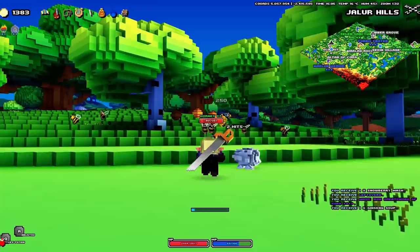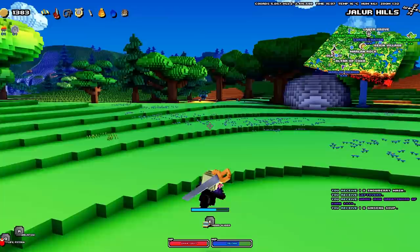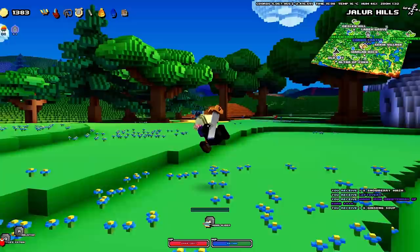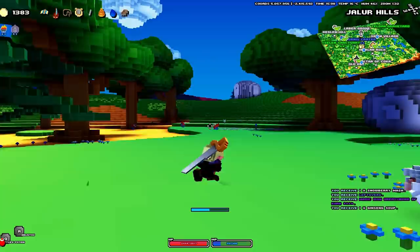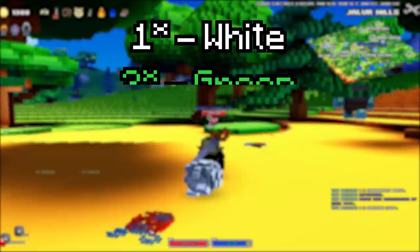The most common first experience players seem to be having — myself included — is that when you first jump in, the first mob you approach completely annihilates you. It one-shots you. A lot of that is down to how difficulty works now. Previously, you'd spawn at point zero and the further you moved away, the harder it got. This time around, you're inside of something known as a zone, and within that zone you'll have all rarities of monsters.